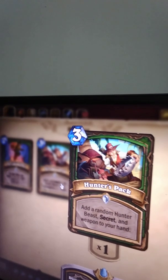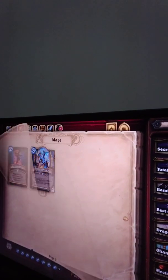This one is awesome — Hunter Spec: add a random hunter beast, secret, and weapon to your hand. I think this is a classic card, just like playing World of Warcraft with a hunter spec. It adds a random hunter beast, secret, and weapon into your hand. It's great, totally awesome.